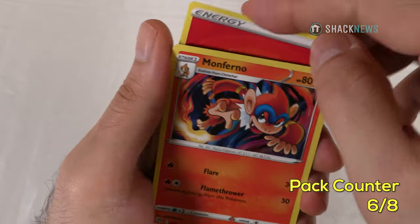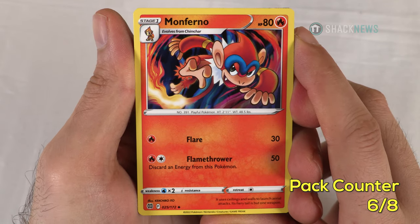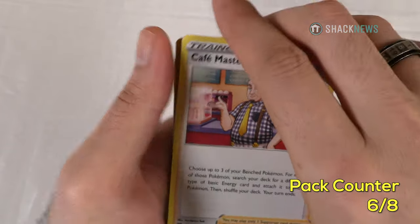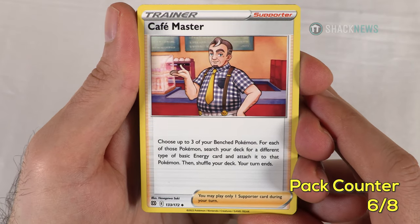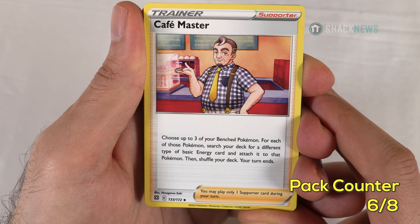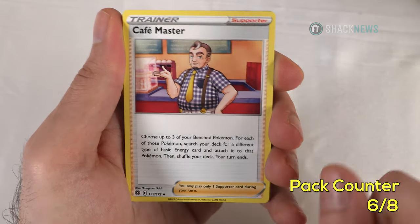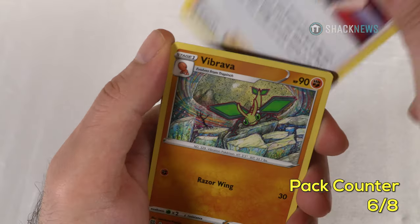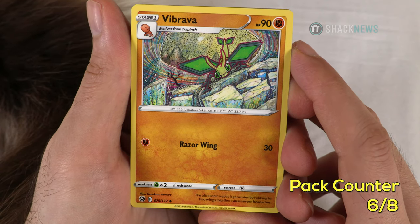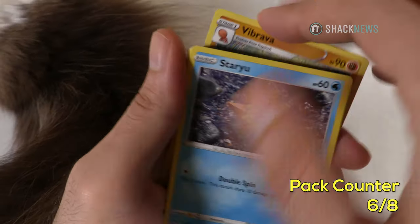Monferno — fire type, Flare for 30 for one fire, Flamethrower for 50 for one fire and one colorless, discard energy from this Pokemon. Cafe Master — supporter card: choose up to three of your benched Pokemon — for each, search your deck for a different type of basic energy card and attach it to that Pokemon. So you get to spread three different energies across three different benched Pokemon. Vespiquen — 90 HP fighting type, Razor Wing for 30, stage 2 — clearly an in-between card just to build up.